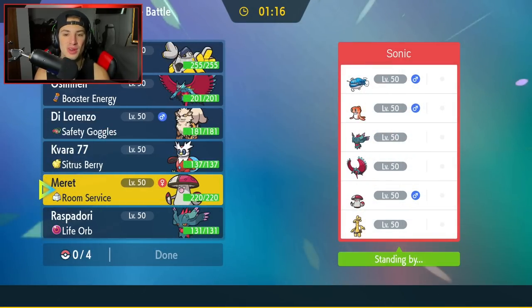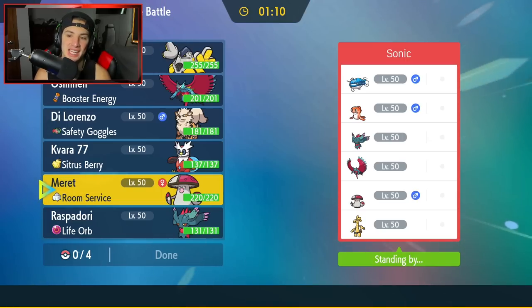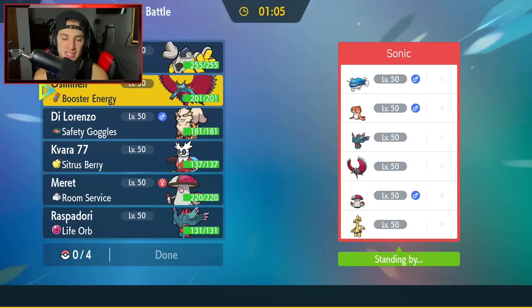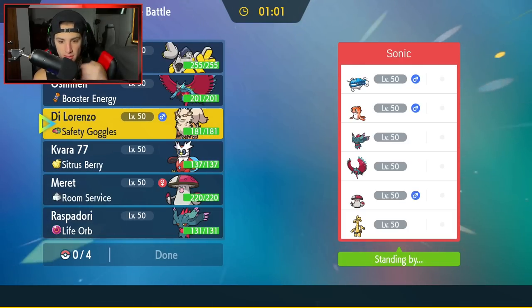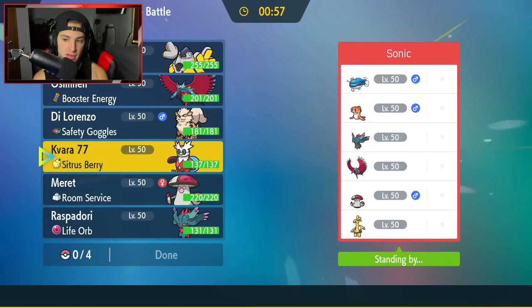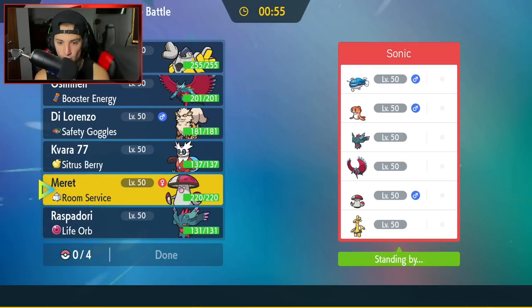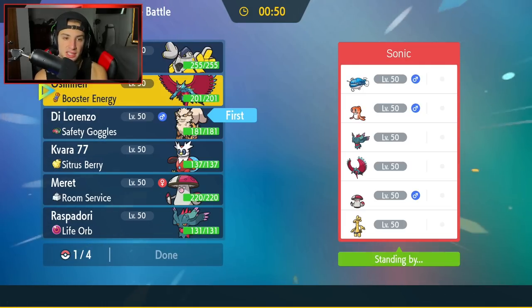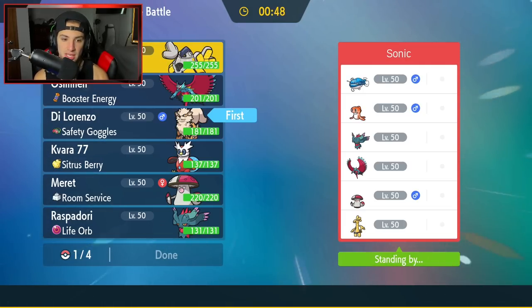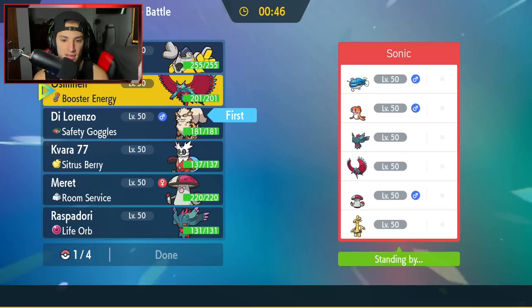First match — we're going up against a Dondozo and Tatsugiri team, which is definitely going to be a problem. They also have Fluttermane, Roaring Moon, Amoongus, and Goldenglow. How should I get after this one? I feel like they're going to lead Fluttermane, so maybe I should go into a Pokemon that can really get some work done on it. I kind of like Arcanine here. I'm leaning towards Iron Hands to counter the Dondozo.